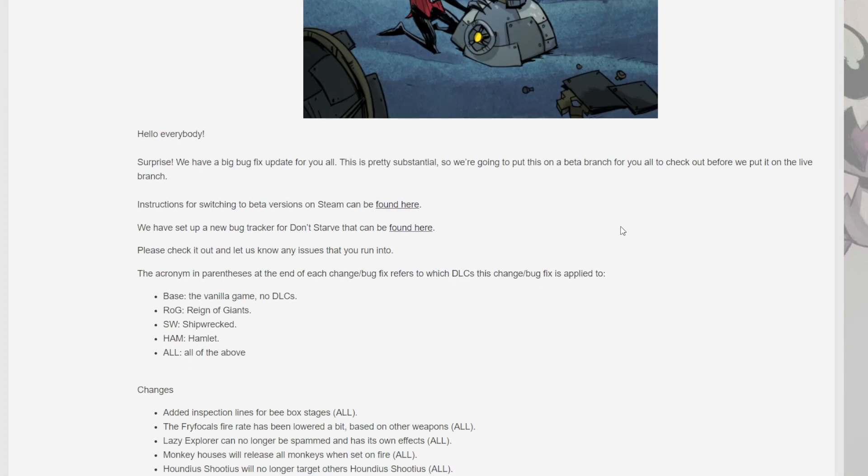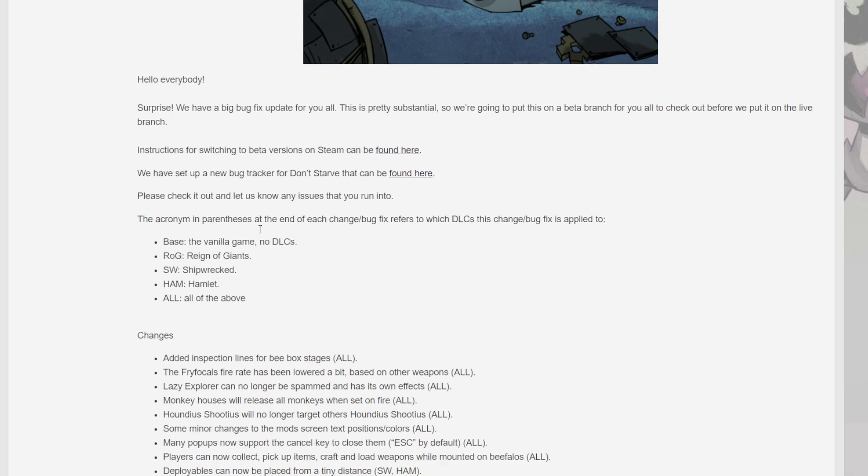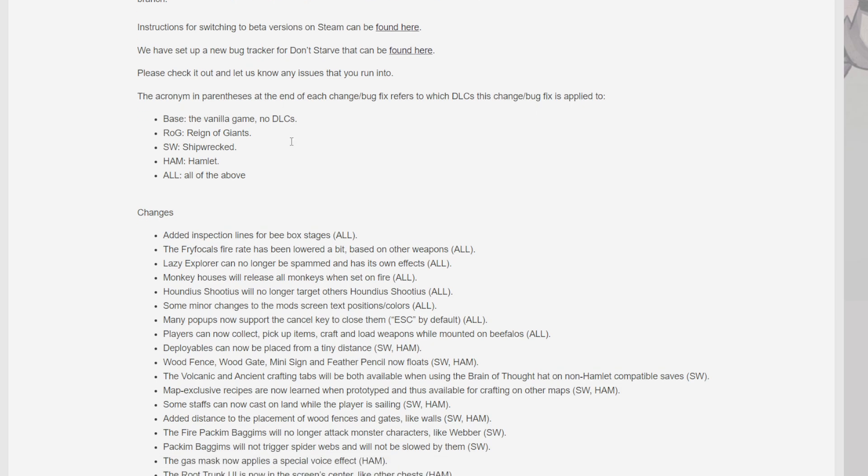It says: hello everybody, surprise, we have a big bug fix update for you all. This is pretty substantial, so we're going to put this on the beta branch for you all to check out before we put it to the live branch. They've also set up a new bug tracker and all that stuff. So let's talk about the changes.